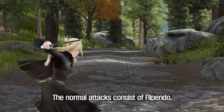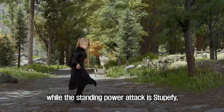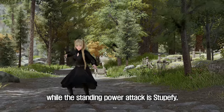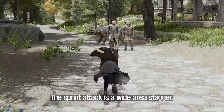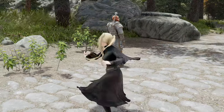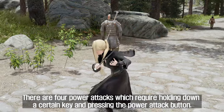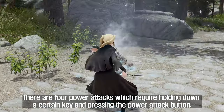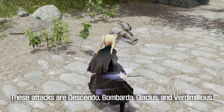The normal attacks consist of Flippendo, which deals less damage but restores Magicka, while the standing power attack is Stupefy, consuming 5 Magicka and staggering the target. The sprint attack is a wide area stagger. There are four power attacks which require holding down a certain key and pressing the power attack button. These attacks are Descendo, Bombarda, Glacius, and Verdimilius.